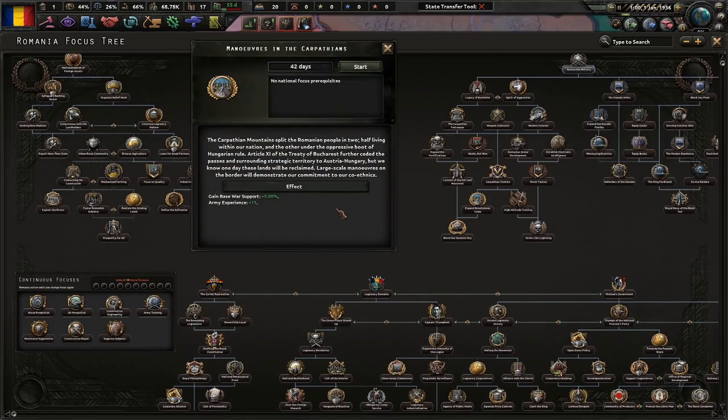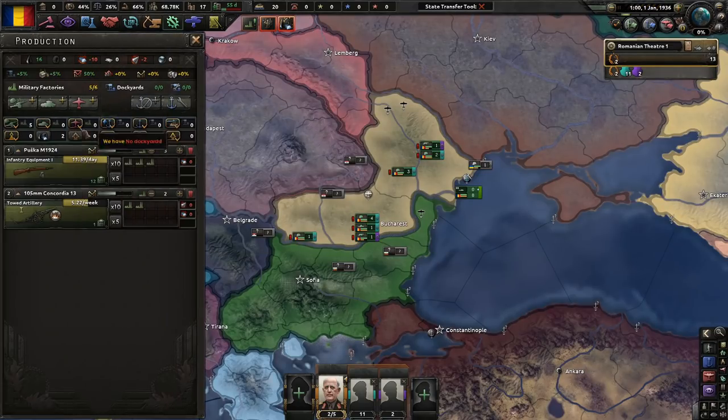Let's start off with Maneuvers in the Carpathians. The Carpathian Mountains split the Romanian people in two, half living within our nation and the other half under the oppressive boot of Hungarian rule. Article 11 of the Treaty of Bucharest further ceded the passes and surrounding strategic territory to Austria-Hungary, but we know one day these lands will be reclaimed. War support and army XP will be a great thing.